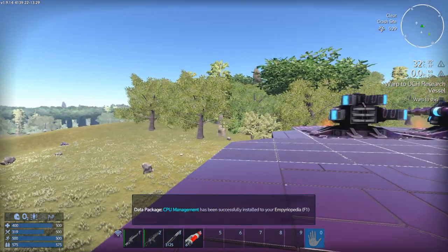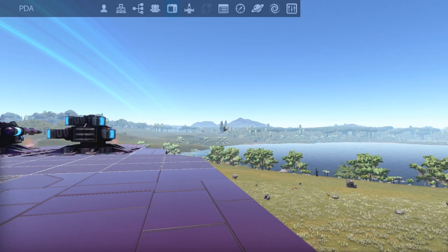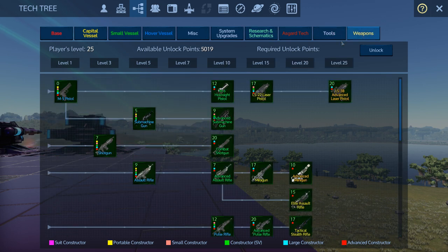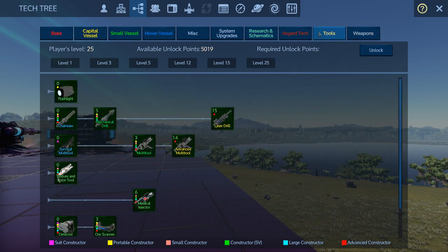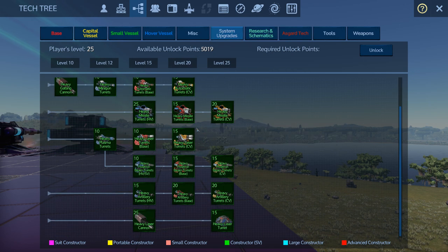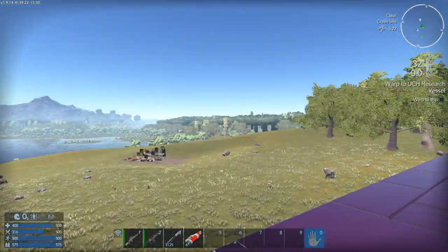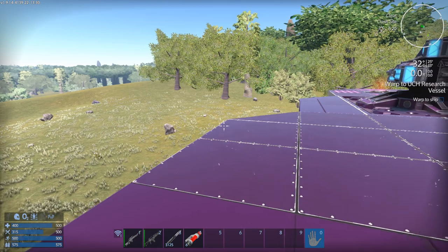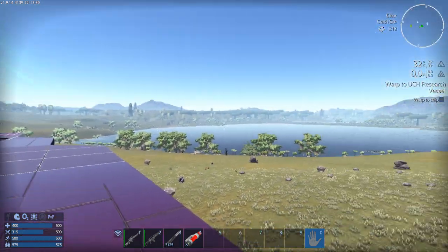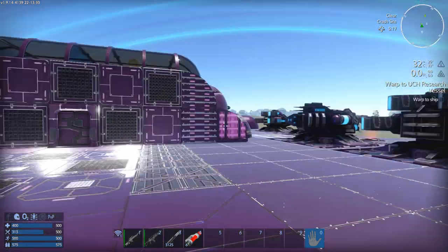Using level 25 unlocks everything: all the Asgard tech, all the research, all system upgrades — there's not a thing left to worry about unlocking. In my opinion that can kind of take away some of the fun. A better way to counter that is just give yourself some upgrade points and then as you explore, find stuff, and kill stuff, you'll level up really quickly anyway — especially if you're starting off with a capital ship.